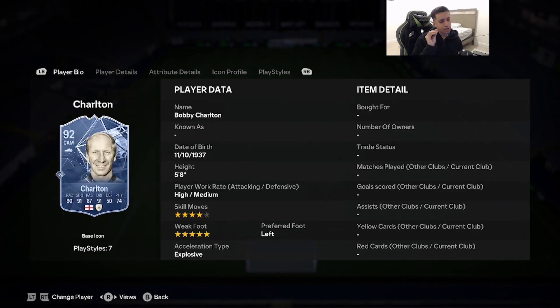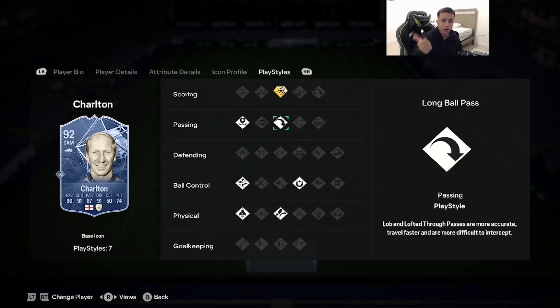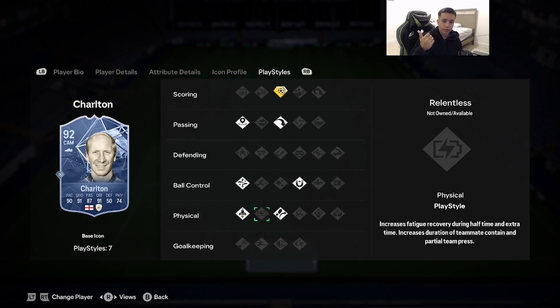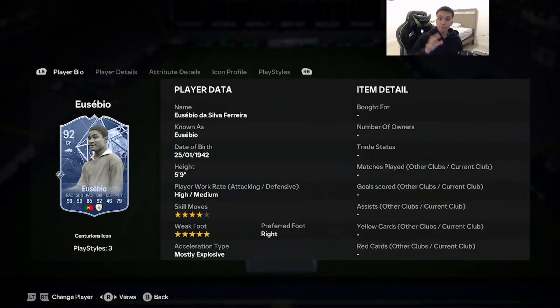Number 8 is 92-rated Bobby Charlton — a card I love so much this year. 5'8", high/medium, 4-star skill moves, 5-star weak foot, left foot, explosive acceleration. Stats: 90 pace, 91 shooting, 87 passing, 91 dribbling, 74 physicality. He has power shot, long ball, incisive pass, technical, quick step, trivela, and first touch. He's incredibly quick with left-stick dribbling, has insane finishing, top-tier offensive AI — just a complete and amazing card up top.